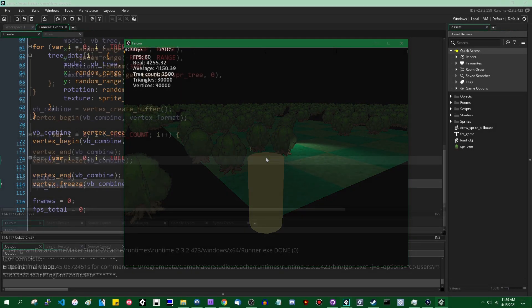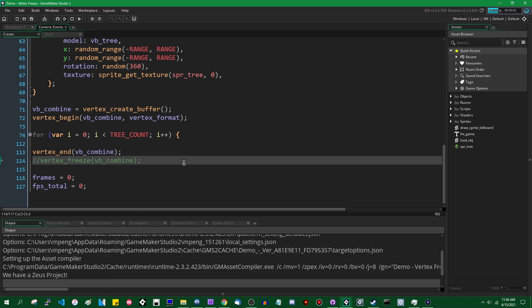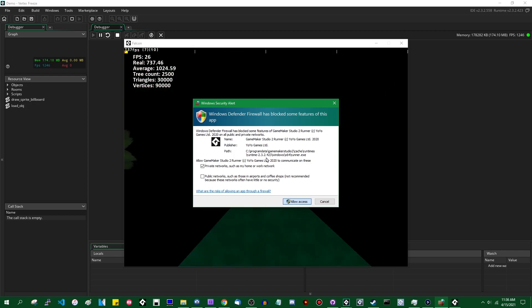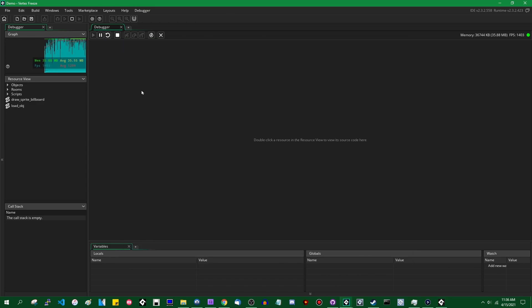Let's talk about what vertex_freeze actually does. Freezing a vertex buffer has a couple of implications. The one we mostly care about for optimization in 3D games is that it is much faster to draw a frozen vertex buffer than a non-frozen one — in some cases dramatically so, as we've seen here. If I comment this out and run in debug mode, the vertex_freeze took about two-thirds of an entire millisecond off the time it takes to submit that one individual vertex buffer.